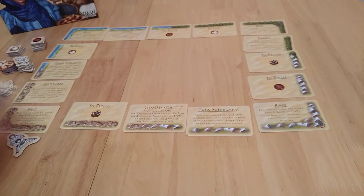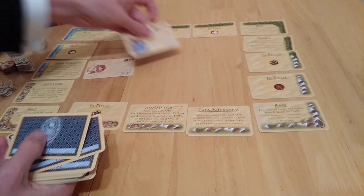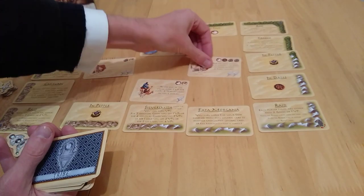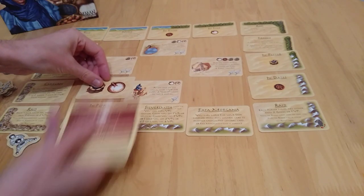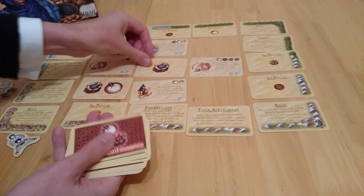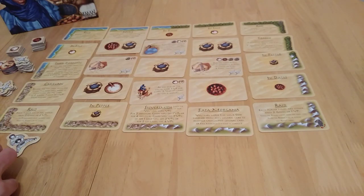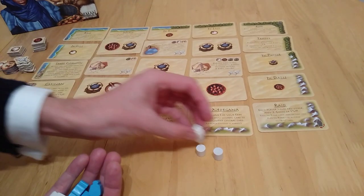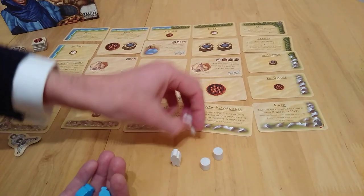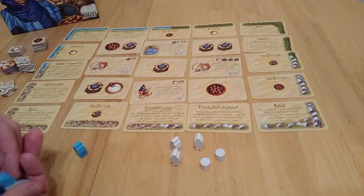You then shuffle and deal out the tribe cards. Tribal cards go in the corners — or the ones touching the edge, like a star. Then the goods cards go in everywhere else. The first player can place their tribesmen, and I'll explain why and how someone thinks about where they want to play.